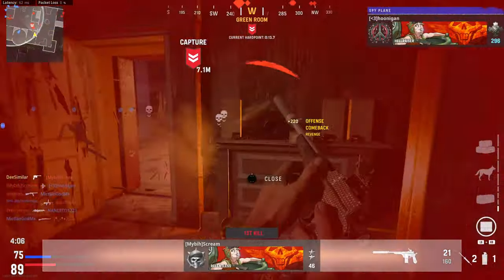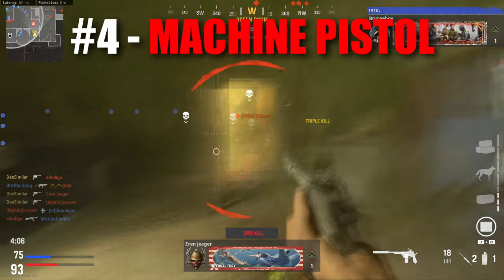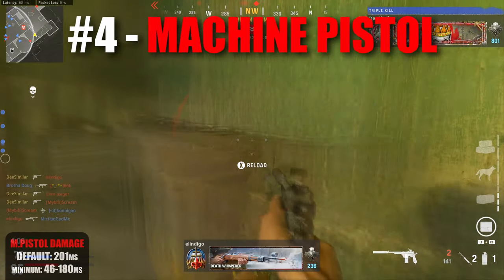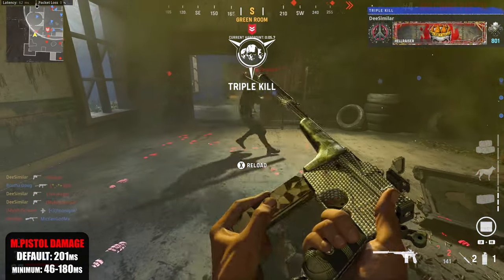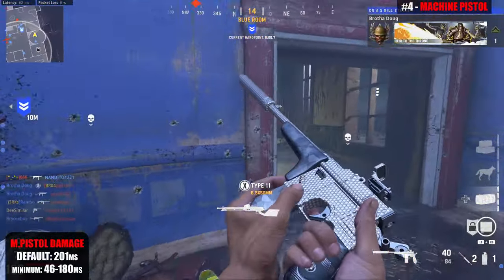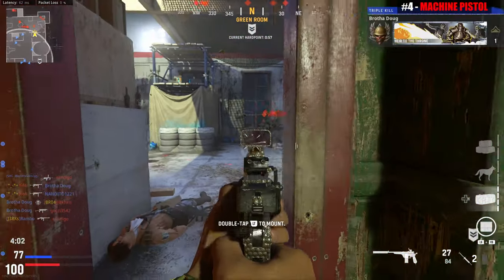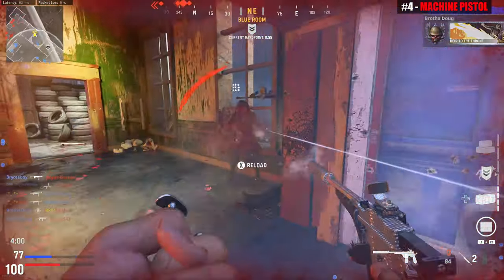Coming in at the number four spot is the Machine Pistol. The Machine Pistol has the fastest base time to kill between the pistols excluding one-shot kills, and it has a few lethal attachment combos that make that time to kill even quicker. But the Machine Pistol has a lot of recoil.